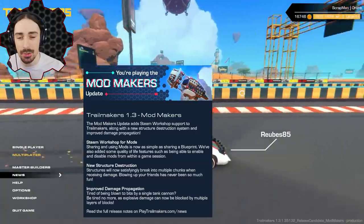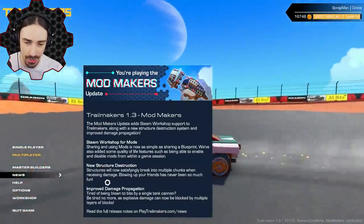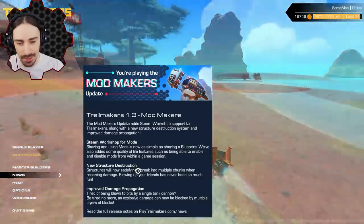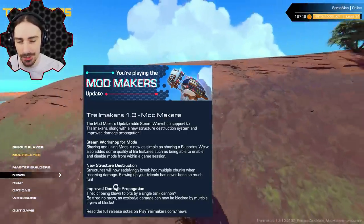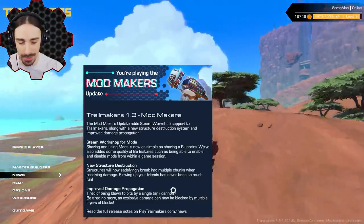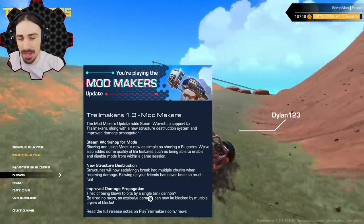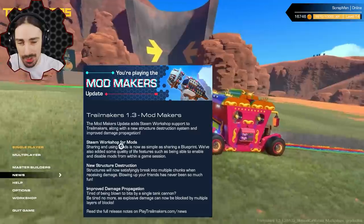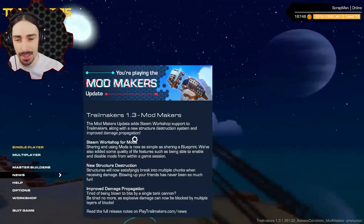If you saw yesterday's Trailmakers video, you'll have seen we showcased the other part of the update, which is based around destruction. Structures now break in different ways — they're more likely to break into individual chunks when receiving damage rather than getting annihilated in one hit, and the same goes for tank cannons. They're way less destructive than before, which makes tank battles an actual fight rather than instant annihilation. But this video is focusing on the mods. Go check out the destruction video after this one.